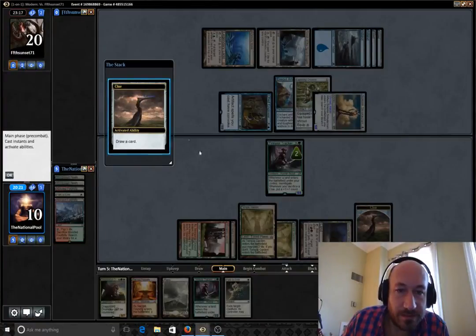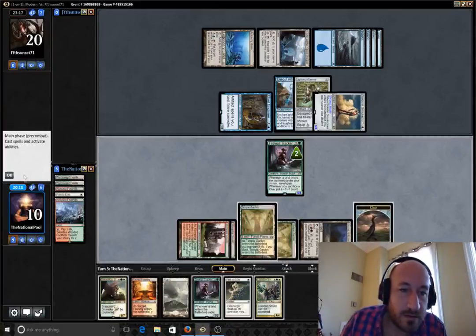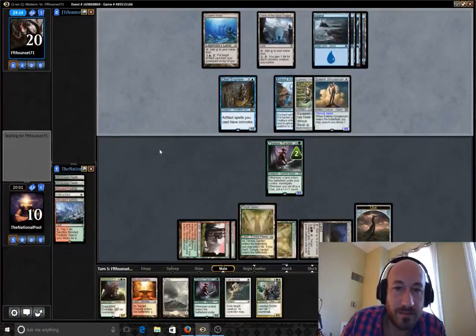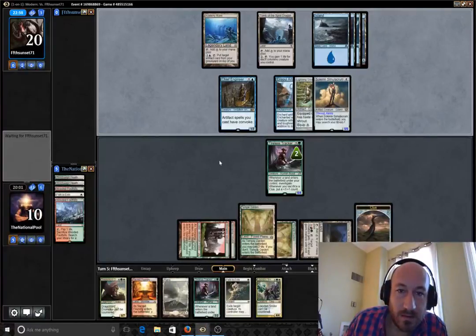I don't think we're going to swing in. Smiter — but I think we're well beyond Smiter. We can't Path it, but we can at least trade. It is a 5/5. So we'll trade and then we've got our Path up. Next turn we drop our lifelinker and try to get back in the game.